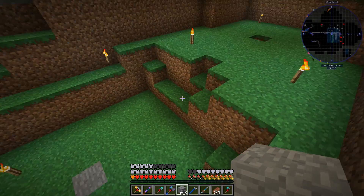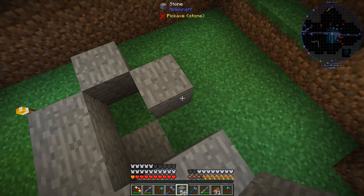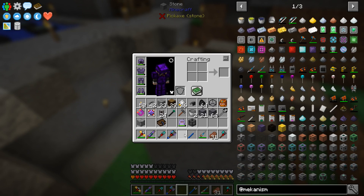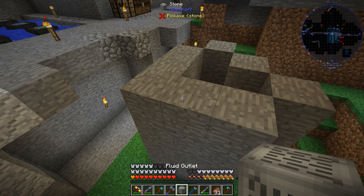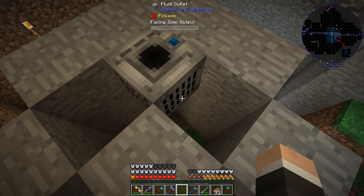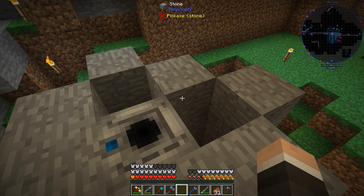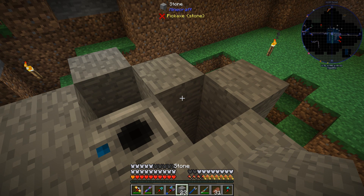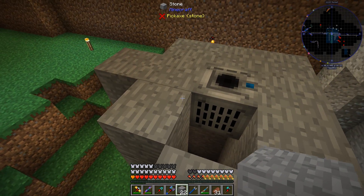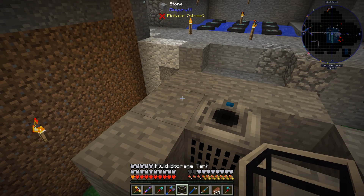After a bit of research I discovered there is a thing that can do what we want — it's called the fluid outlet, which we were actually looking at earlier. The input goes here, and output on the other sides, and it will only fill up to its level. I'm curious if it will still fill the far side too, and whether it starts from the bottom and works its way up. I went ahead and got some water, some advanced piping, and a configurator — setting it to push.